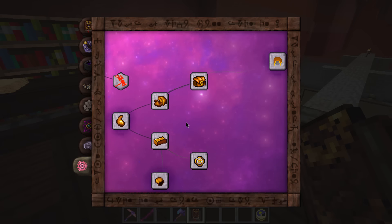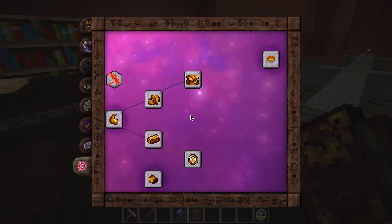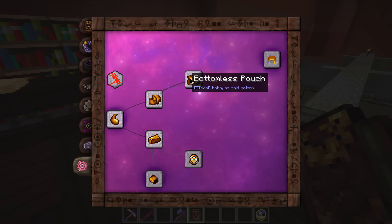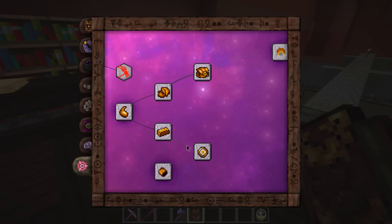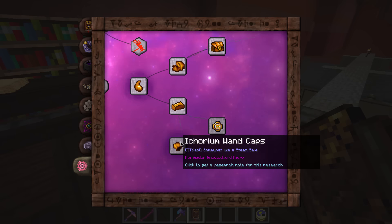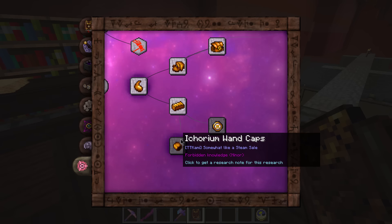We've got a couple of things here that we've researched already. We've used the Ikora basic itself as well as the basic crafting ingredients — Ikora cloth and Ikorium — as well as the bottomless pouch, the very first Ikora Kami related thing that we've actually made, and it's a pretty awesome thing too.